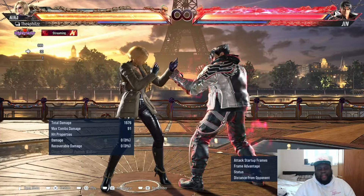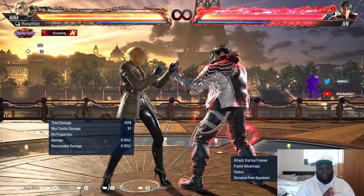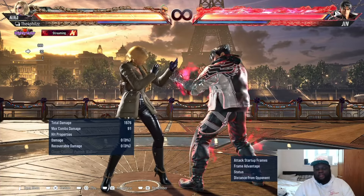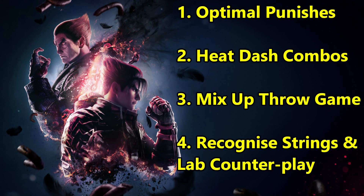If you're not learning and just jumping to the next game without improving, that's not good. You have to deal with strings in the correct way, and the tips and replay modes will really help with that. Make sure you're utilizing those. To summarize: optimize your punishes, optimize your combos using heat dash combos, mix up your throw game with 1+2, two-break, and one-break throws, and recognize strings and lab the counterplay.